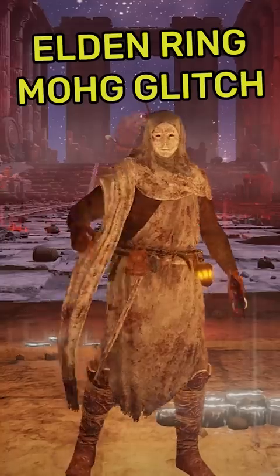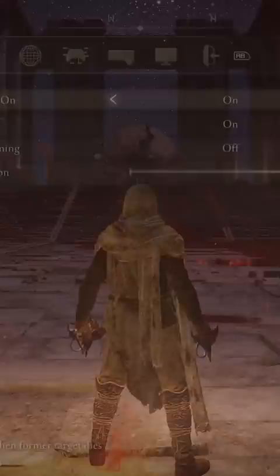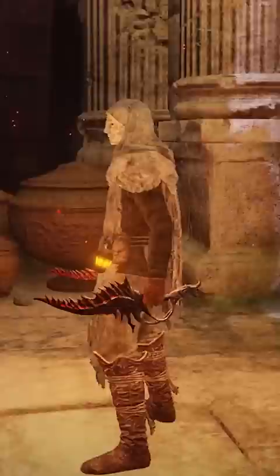Did you know that there's a secret way to beat the Mog boss fight and farm runes with a simple glitch in Elden Ring? To begin, enter Mog's arena to trigger the boss fight. Once the fight begins and Mog spawns in, quit out to the main menu and reload the game to find yourself outside the entrance with the fog wall up.